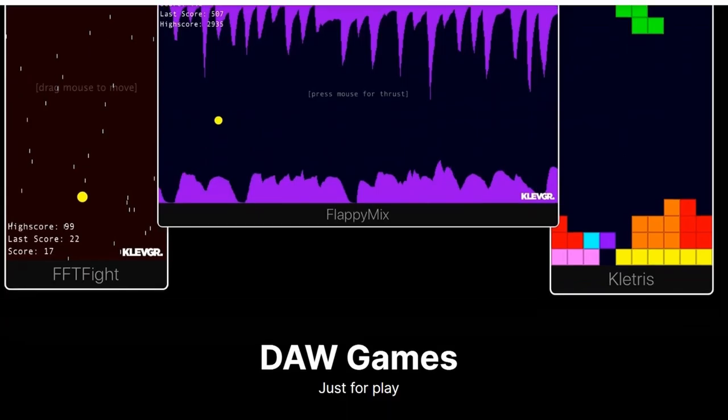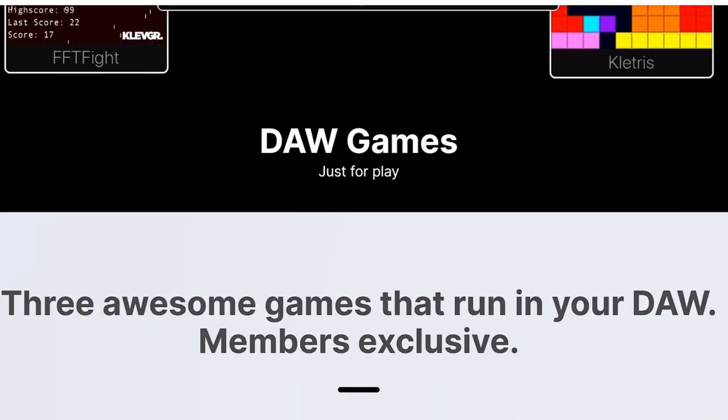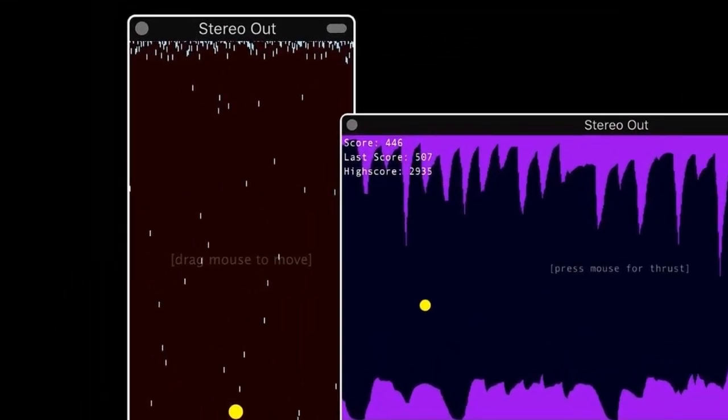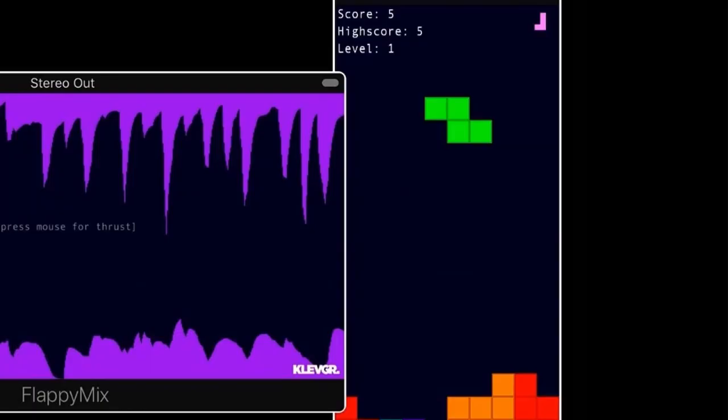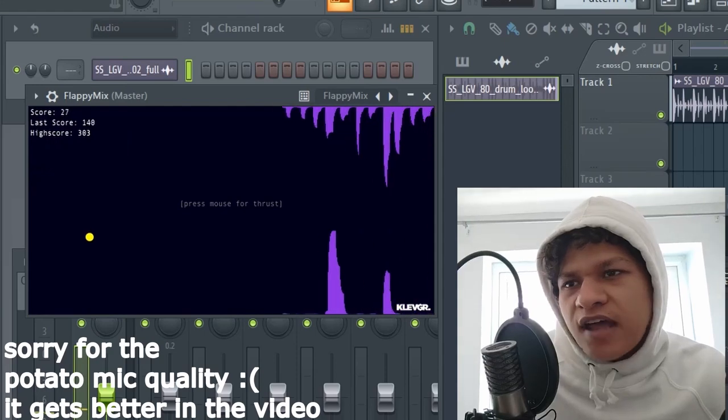Dog Games is a collection of three games, giving you the perfect plugin to procrastinate with. This is probably the worst thing to pick up, honestly. You've got FFT Fight — sort of like Asteroids, you just have to dodge objects. Flappy Mix, which is pretty obviously Flappy Bird. And Cletris — I don't know how you say that — just a Tetris clone. I hope you guys are prepared because these are the most normal plugins on this list. It's about to go downhill quick.